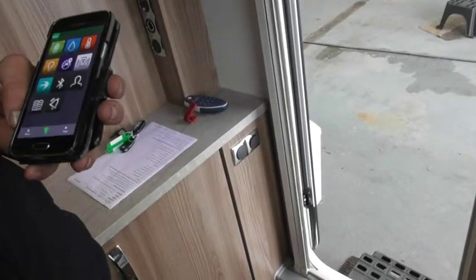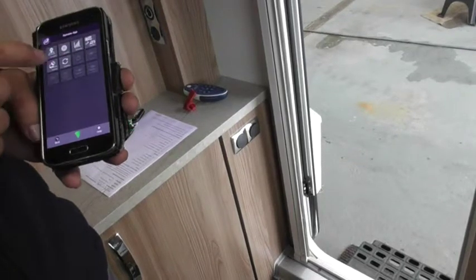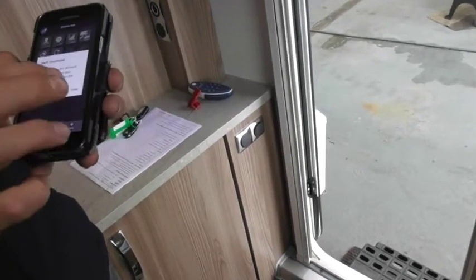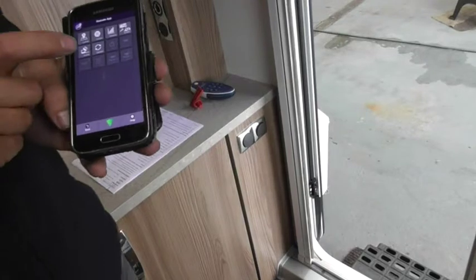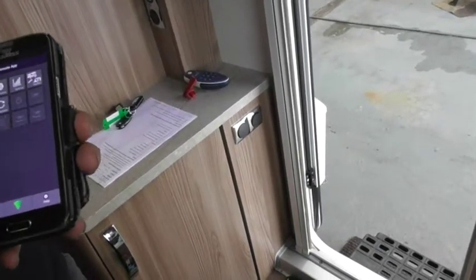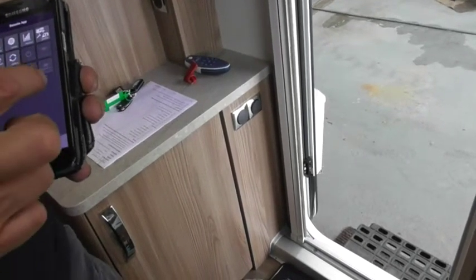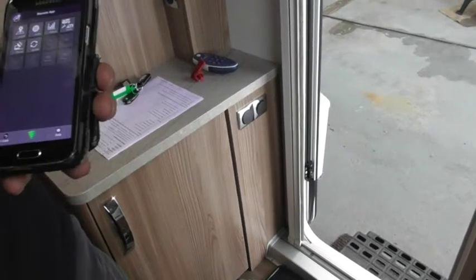Then you come back to the remote app. Those icons in the centre should show blue. Apart from the update one — that will still show grey. Tap on that one and it will light all the rest up that you can alter or play with. So you can see the lights there, also showing the heating system as well on there.